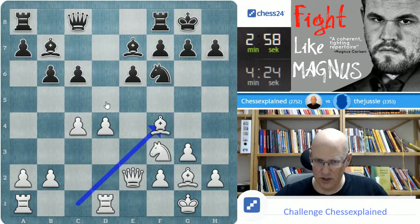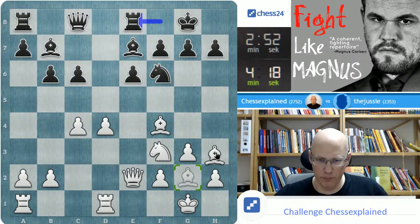The bishop on E7 is unprotected. I have an idea — I'm not sure if it is a good one, but I'm going to go for it. I'm still preventing the move C5, because then D5 will be very strong, using the pin on the H3-C8 diagonal.